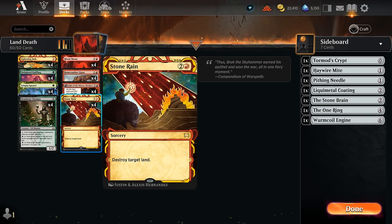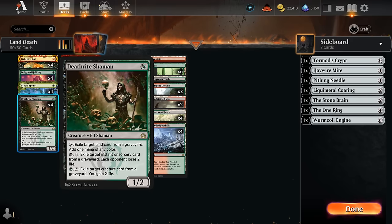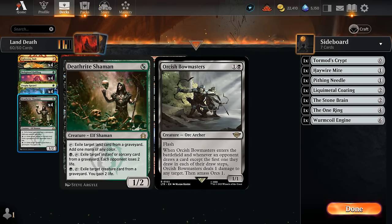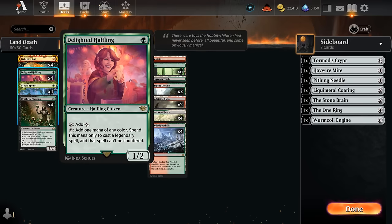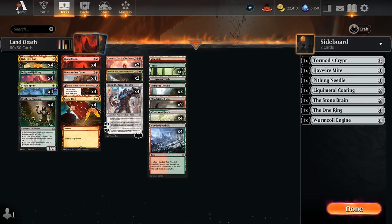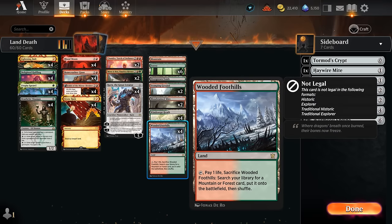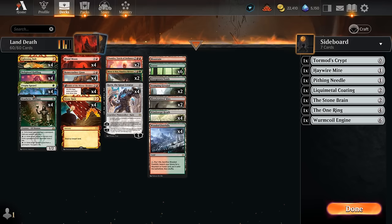To make that happen we've got 12 one-mana accelerants including the Delighted Halfling and Deathrite Shaman, which does require a fetch land in the graveyard to make extra mana, but as 1/2 creatures they survive Orcish Bowmasters. Deathrite has additional utility, and the Halfling can also make our spells uncounterable. We've got four copies of Utopia Sprawl, which requires forests - especially pairing with Blood Moon, we want to enchant a basic forest, which is why we have six forests and eight fetch lands.